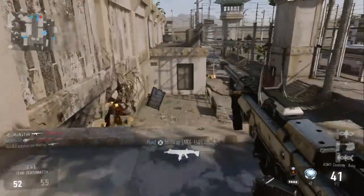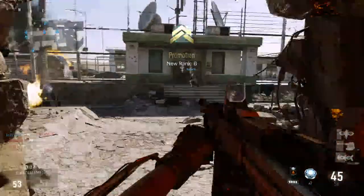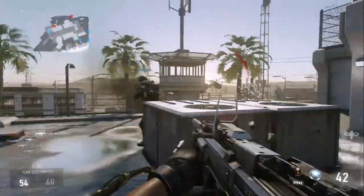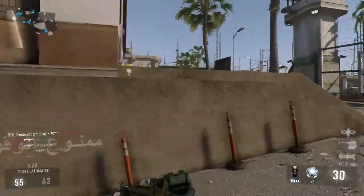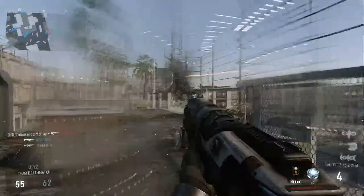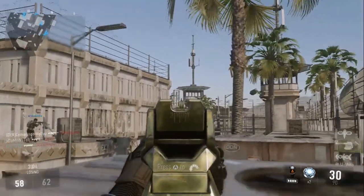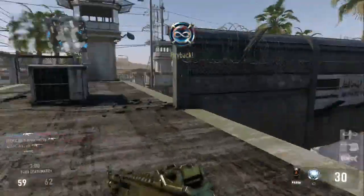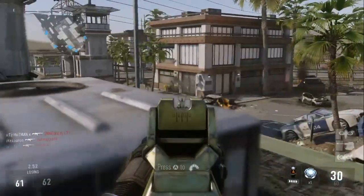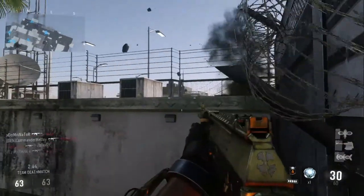I tried out this gun in the firing range. I believe the longer you fire it, the slower it actually fires. The shotgun is good but only up close - it doesn't have much range. The spawns are not great at the moment. Hope they fix that - enemies are spawning right nearby.